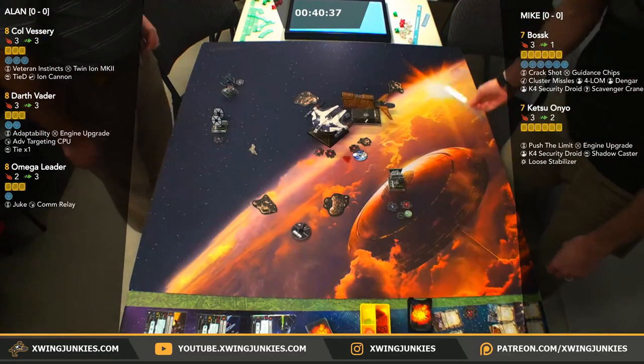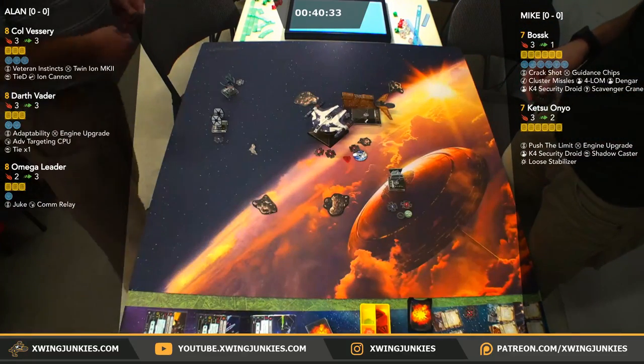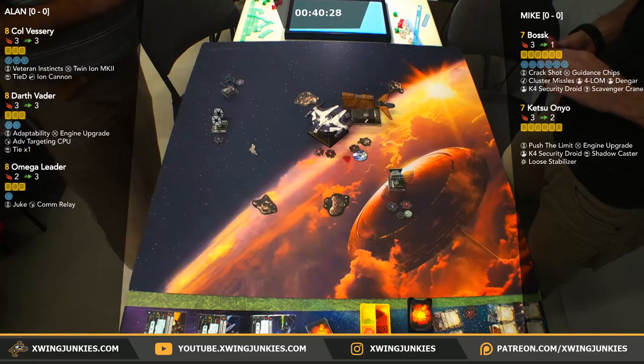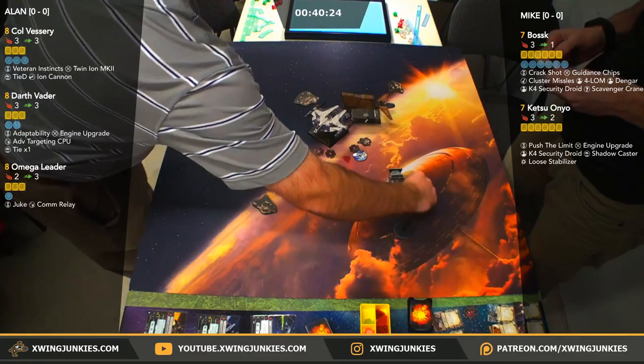Pretty solid round there for Imperials. We did take all of Ketsu's shields and put her on the Loose Stabilizer. Mike's going to need to spend an action to flip that if he wants to free up his dial. And with Push the Limit, that might be his priority.